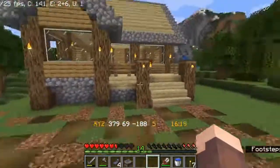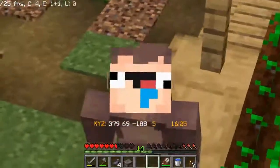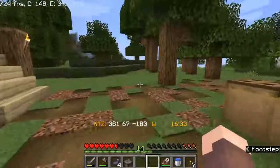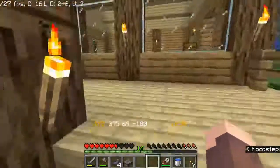Another thing, guys — Optifine is finally here in Minecraft 1.16. That's great, guys. That means we can have connected glass textures like this. I can zoom in on things. And there's many other things — it makes the game run better as well.